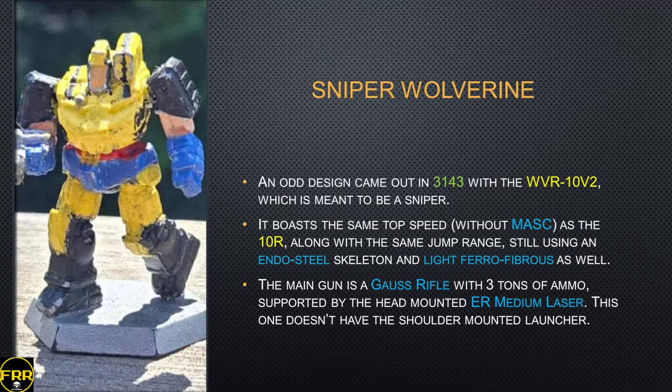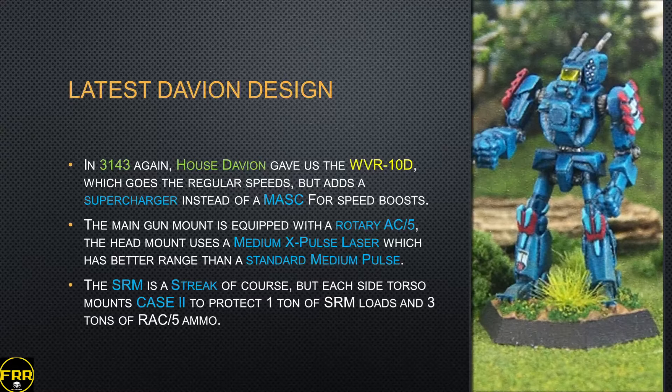There is an odd design from 3143 with the WVR-10V2, meant to be a sniper. It has the same top speed as the 10R but no MASC, and uses the same endo steel skeleton and ferro-fibrous armor. The main gun is a Gauss rifle with three tons of ammo, supported by that head-mounted ER medium laser. The shoulder SRM rack is taken off completely. It's basically a fast sniper that can jump around — quite efficient, but not super common.